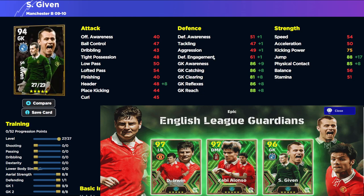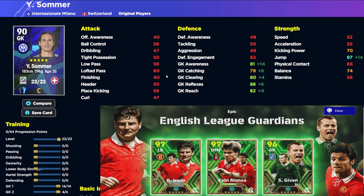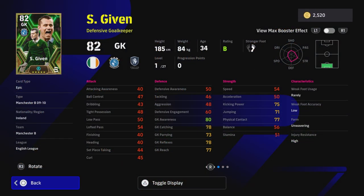If you're looking for a GP alternative, it's hard to look past Sommer. He's a little bit shorter than Given and doesn't have as good skills, but he does have low punt kickouts, long throw, and some nice stats — 88 reflexes, 81 awareness, and 97 jump. So he's going to have 99 jump, and trust me, with this build of Sommer it is a beast even though the stats don't look that good.